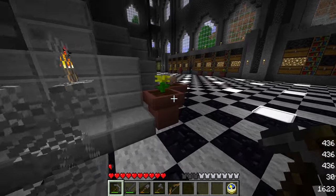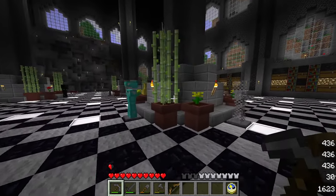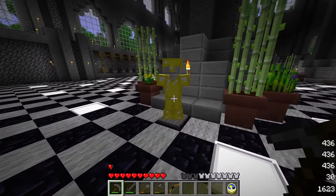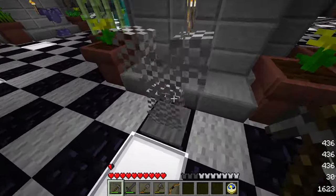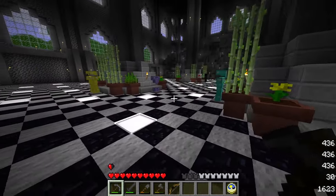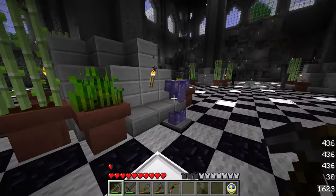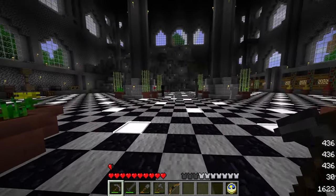Coming in you're immediately greeted with a lot of pottery — you can make it from the Better Than Wolves mod using a kiln and clay, and you can put plants in it, it's one of my favorite features. I put them around the big pillars. Armor stands are another big part — I wanted to display all different armor. In this mod you can make chainmail armor from shark teeth, which I love.